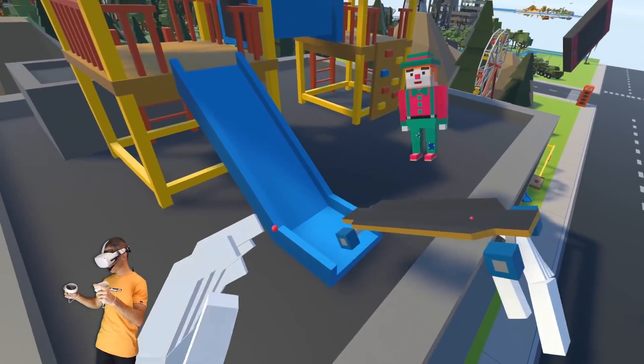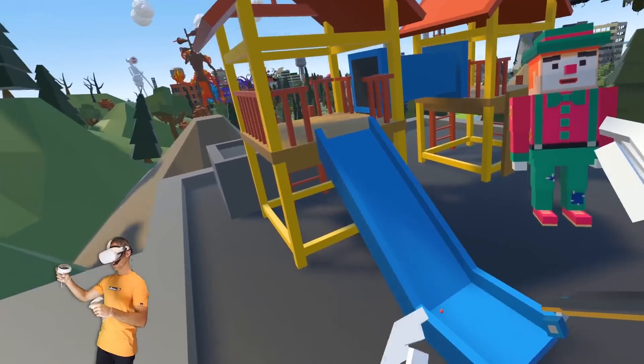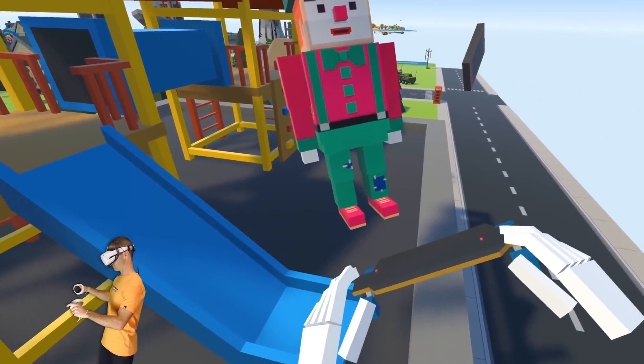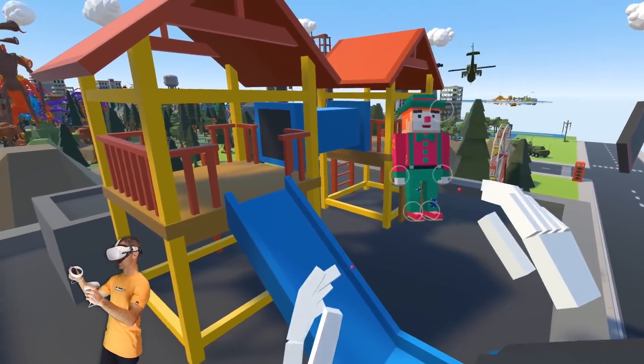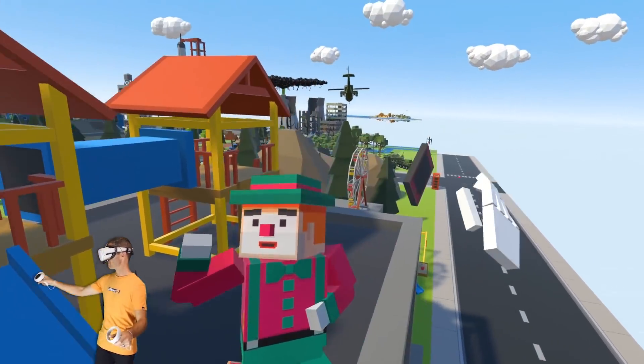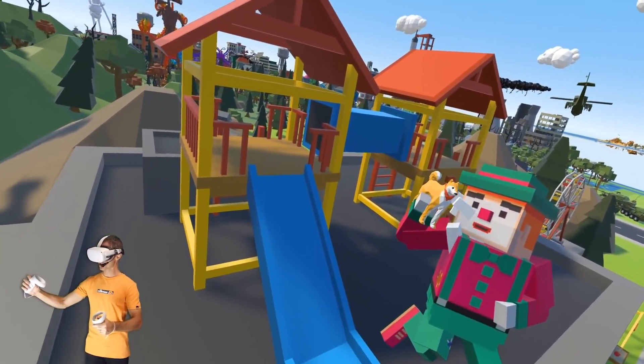Nothing screams fun like a clown doing a sick jump off a slide. Let's make him a bit bigger because he's not a real clown — he's probably made of fiberglass or something because he's just cutting sick. Go clown man. And he's got a dog. He's just holding a dog.